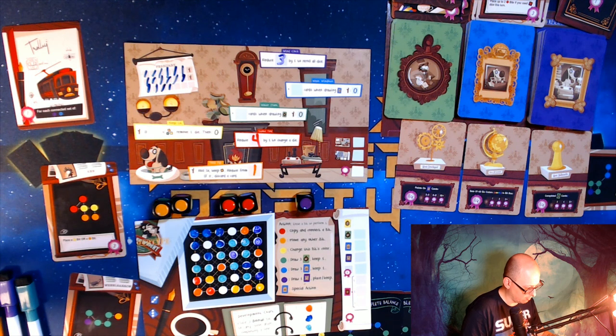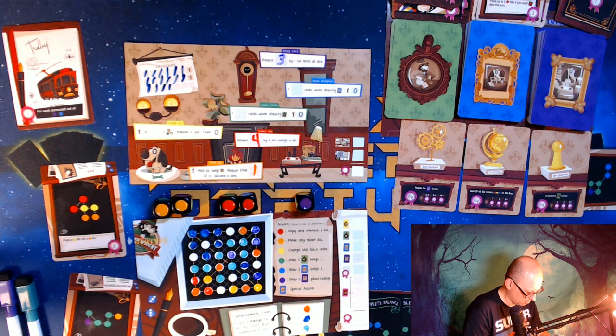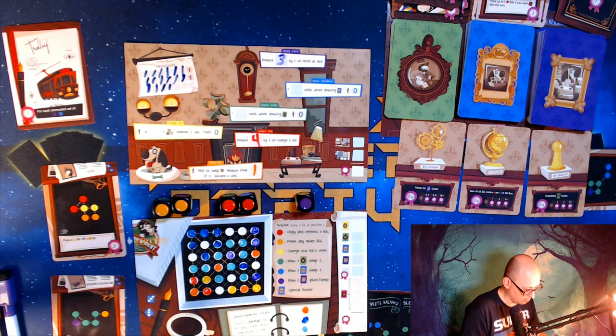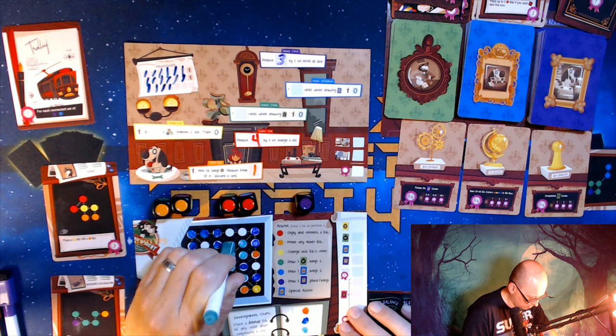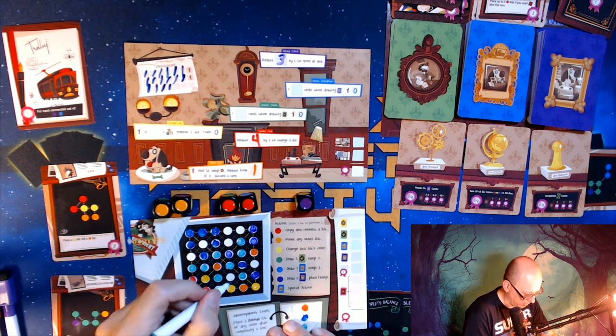I can use that orange I just had — take this orange off and that allows me to move anything I want. I'm going to move this green one, which is not part of that chain, to right here.